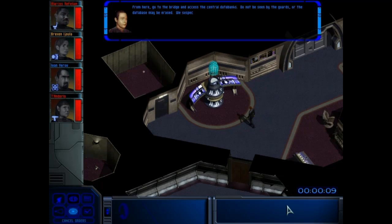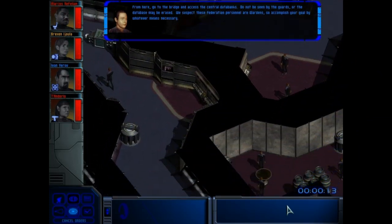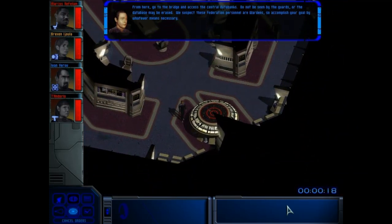From here, go to the bridge and access the central databanks. Do not be seen by the guards or the database may be erased. We suspect these Federation personnel are Wardens, so accomplish your goal by whatever means necessary.